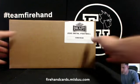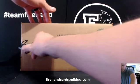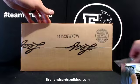We've got to pick 5 boxes out of this case. Let's do that first and then we'll roll for teams. 5 box break — Leaf Metal Draft Football.